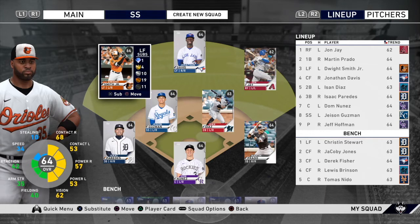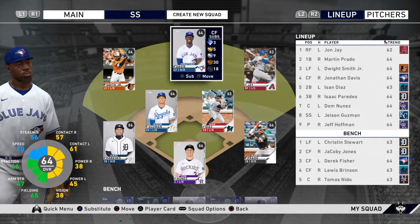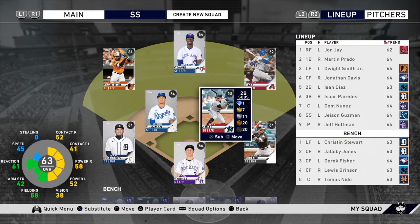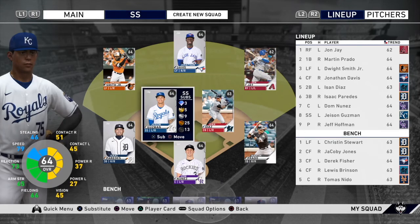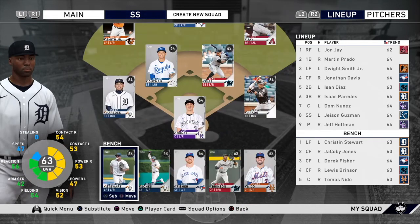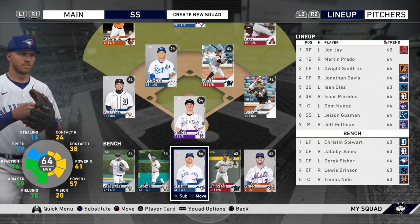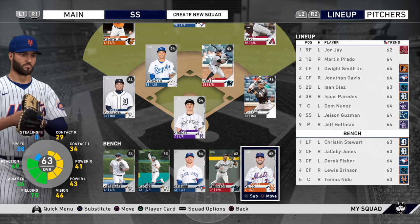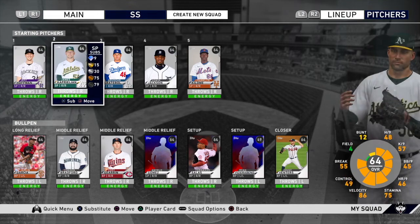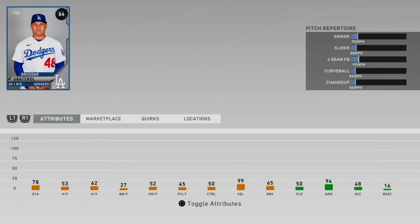In left field we have Dwight Smith Jr., center field Jonathan Davis, right field John Jay, first base Martin Prado, second base Isan Diaz, shortstop Jason Guzman, third baseman Isaac Paradez, and Dom Nunez behind the plate. On the bench we've got Christian Stewart, Jacoby Jones, Derrick Fisher, Lewis Brinson, and Tomas Nido.